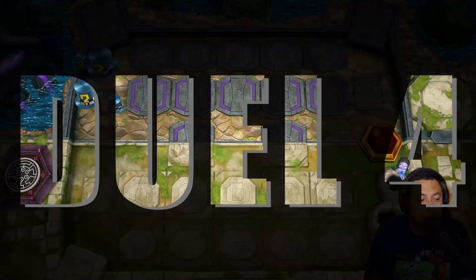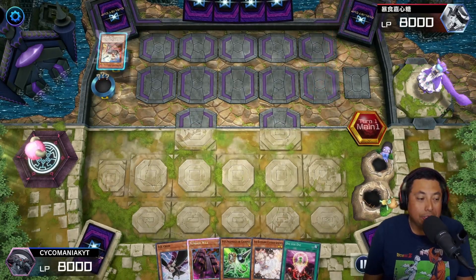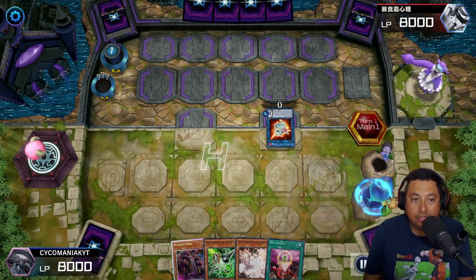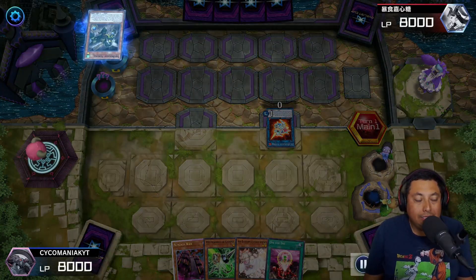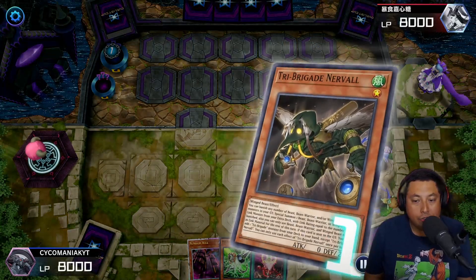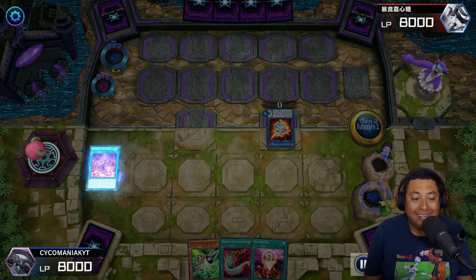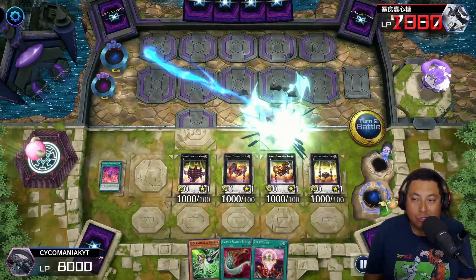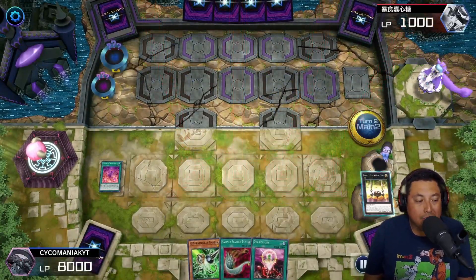For our last match — we have a pretty strong hand full of hand traps so we are good. We're going up against Tri-Brigade. He gets the Robbin' Unicorn Rabbit, we DD Crow the Kit to banish it, but he still was able to throw something to the graveyard. We Ash that. We use the Numeron Wall to get the Numeron Network, activate it, and deal some damage — it will not be an OTK unfortunately. We get one boost and attack him for direct damage, but he still has 1000 life left.